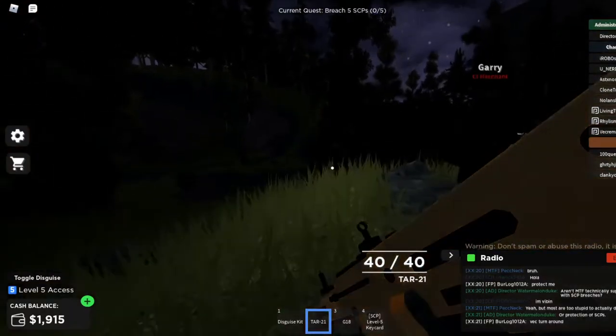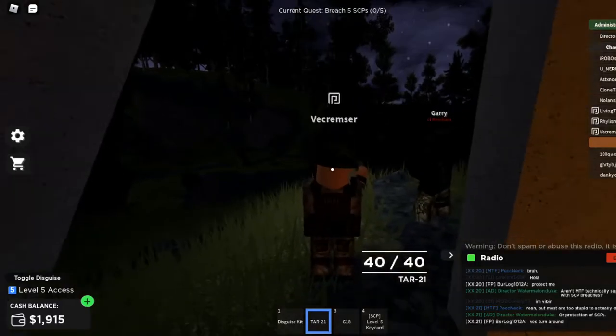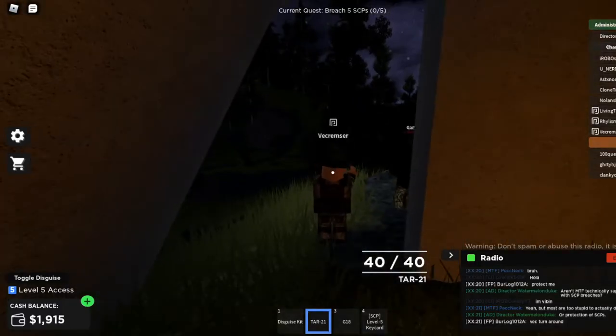If you look at this door right here and you just go straight forward, you're going to reach the warehouse. I'm going to pause it right here and I will be back. I'm only going to run straight forward — I'm not going to take any turns — and you will see the warehouse. I will be right back.